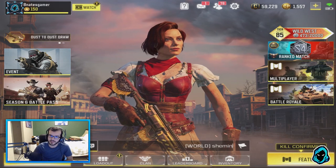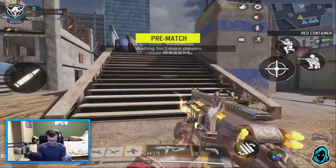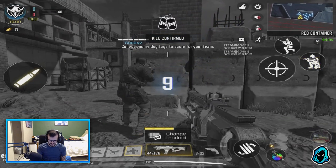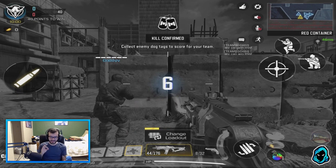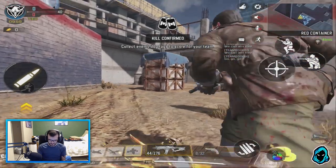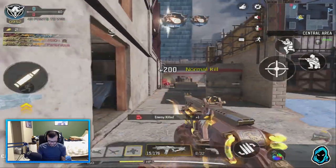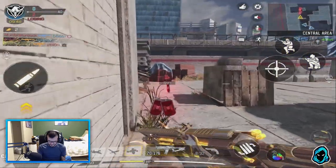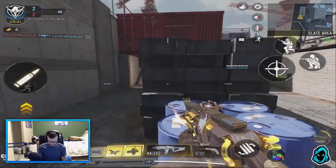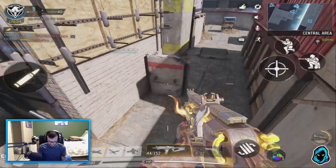We're in a Kill Confirmed match in Cage. This is the brand new RUS Dust Kicker — it looks honestly awesome, definitely my favorite RUS skin at the moment. I already played a game with it and it's great. They changed the gun sound for this legendary skin, so it actually sounds different. I'm guessing all legendary guns are going to have different sounds from now on, which I'm all for — definitely makes legendary guns that much more valuable.